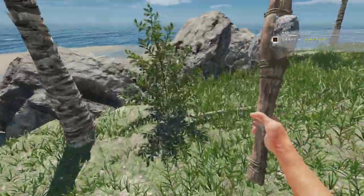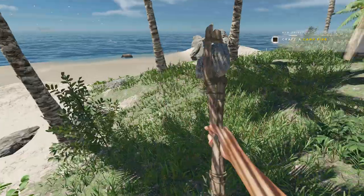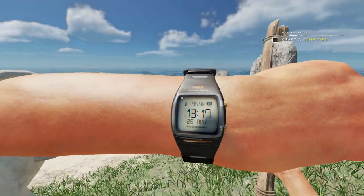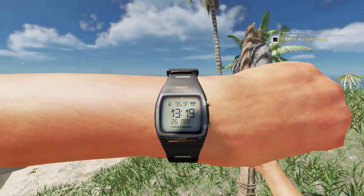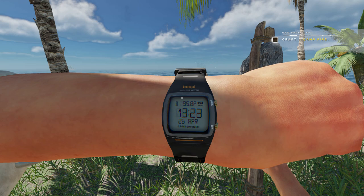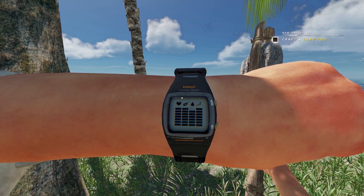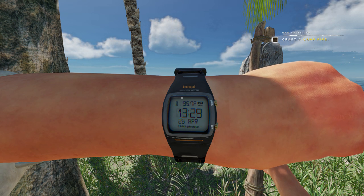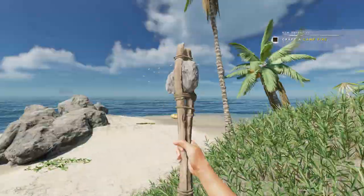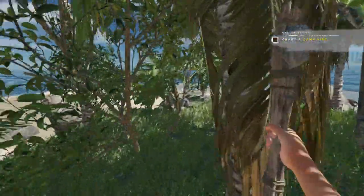I don't see any aloe here, which means we're going to have to get on the raft and sail to another island nearby to find some, because we're going to need it so we don't get sunburned. We can bring up our hand and look at the arm to see if we're getting burned. BP shows that the UV right now is high. All our stats: health, hunger, hydration, fatigue, status effects - healthy. It's like a fitbit that gives you even more information.